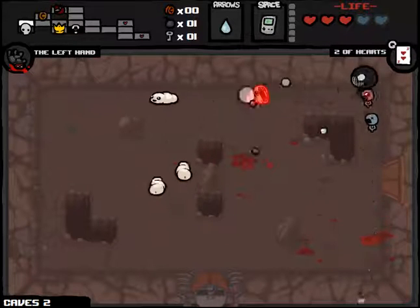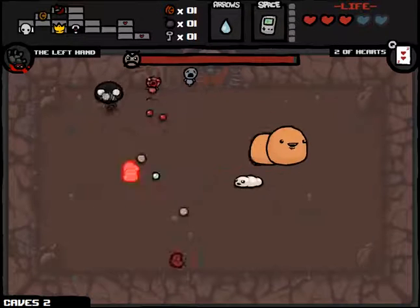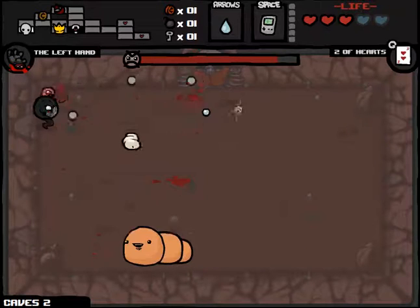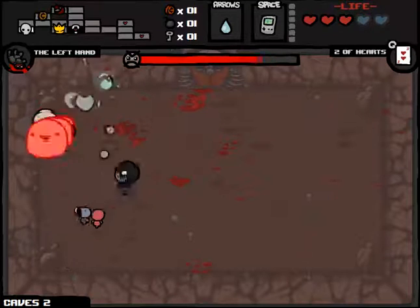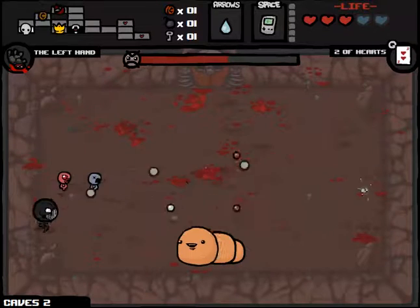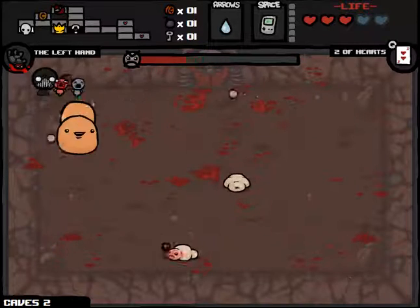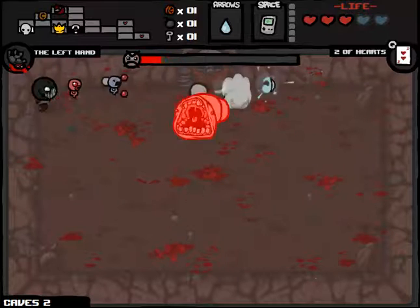We'll get the map — it'll show us where all the secret rooms are on every floor, as well as the basic layout of every room. So we now know if the boss is the next room. It'll pay for itself, hopefully, as long as we can keep up on bombs. If I stand in this corner I could never actually take damage. So hopefully I'll be able to at least finish this guy off. He is quick — but if we just stand here, he can't do anything to us.